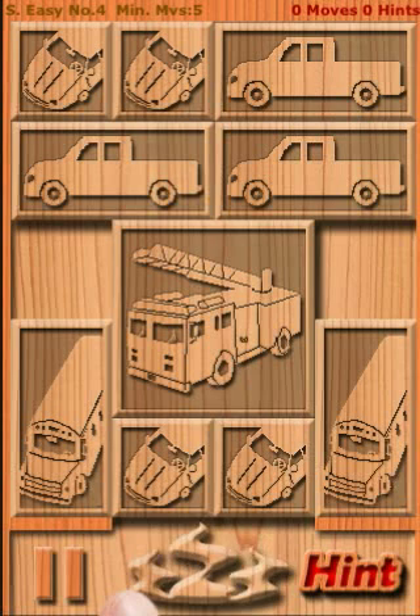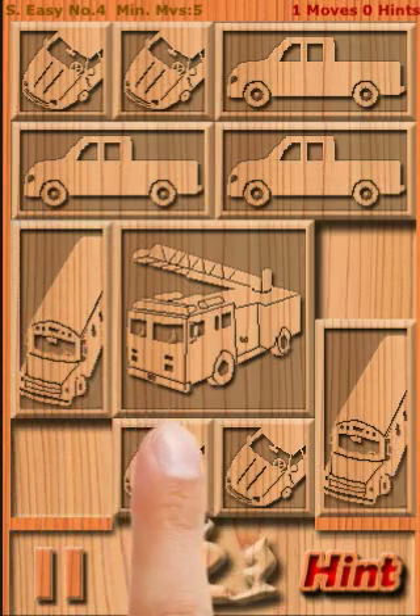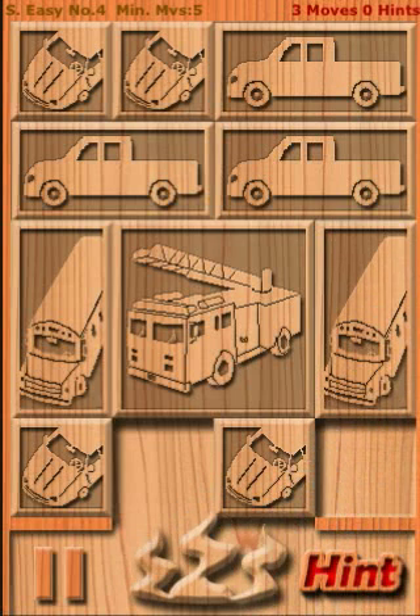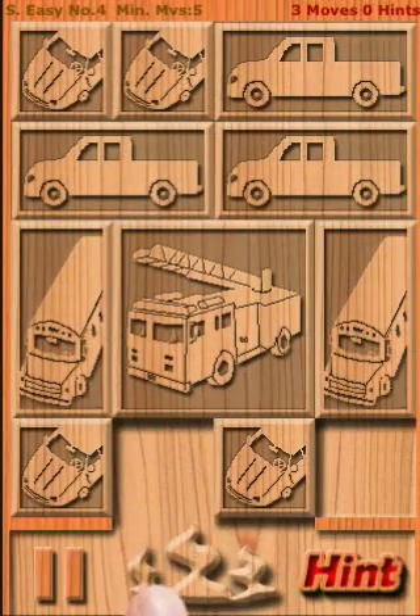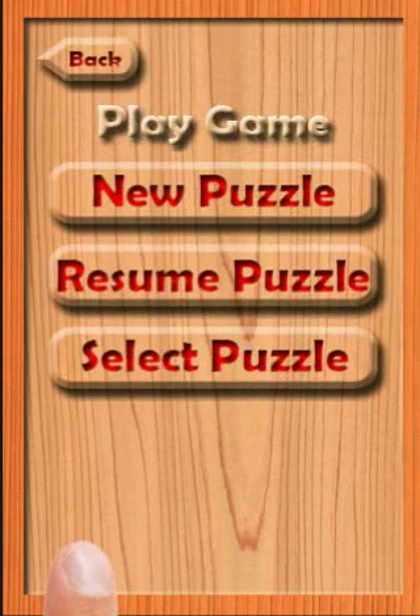You can see that a new puzzle is showing. While I am playing this puzzle, if I want to do other things — for example, go to the scoreboard to show my friends my solutions — I can click the Pause button, and the Play Game menu is showing. I can resume the puzzle I just paused by clicking the Resume Puzzle button. I can also start a new puzzle or select a puzzle. For now, let me click the Back button.